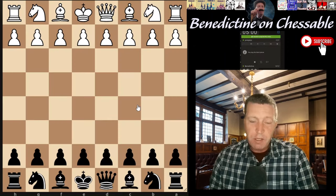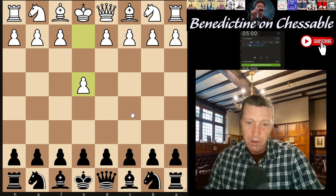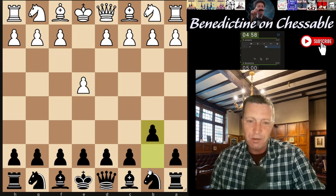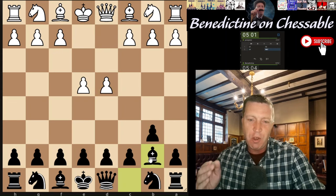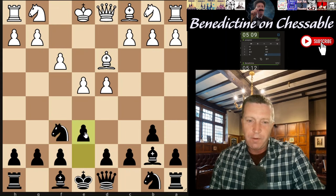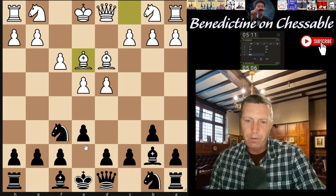I'm playing a 2100 player so I'm gonna get battered in this game. I'm trying to practice the Dutch and everybody's playing e4 - it's just so annoying. You're trying to learn an opening and they play d4 - no, never mind. I'm just gonna play this Owen's thing, I don't like it that much but I do a little bit sometimes.